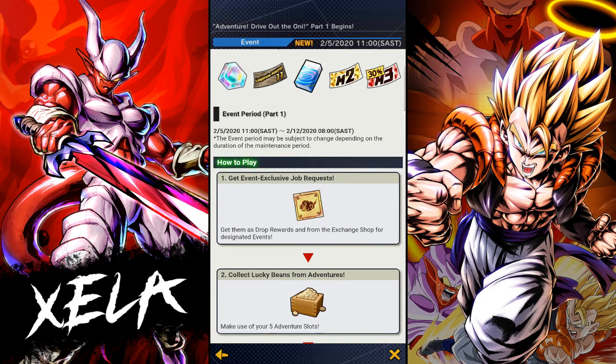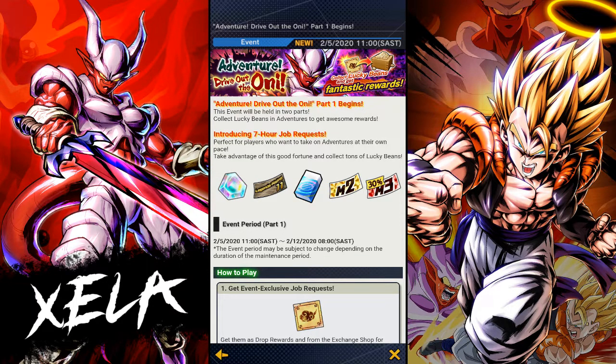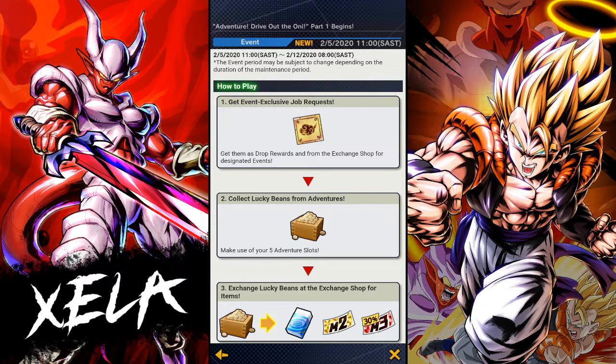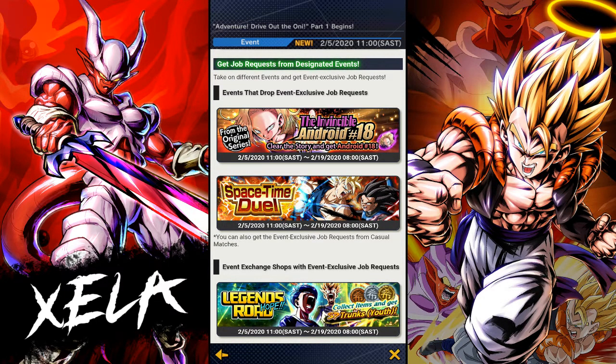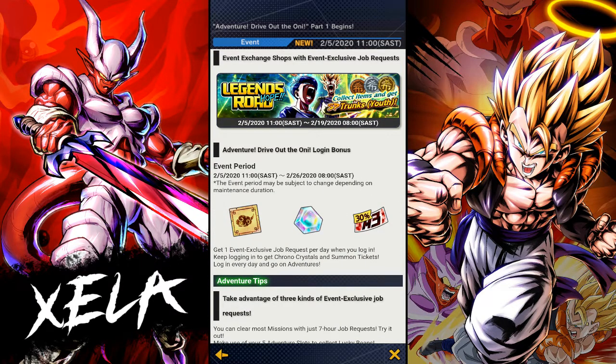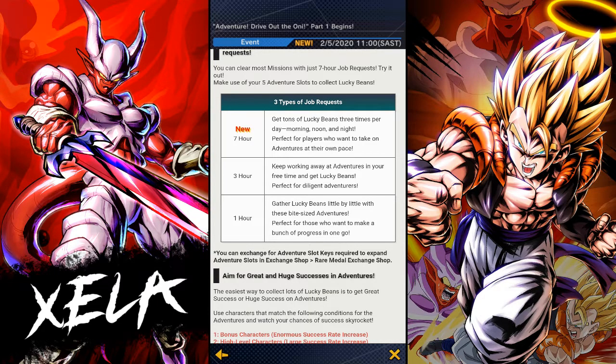This adventure actually seems nice considering its rewards — you get slot removers, crystals, and legend summon tickets. I'm glad they finally introduced a seven-hour adventure, so when you're sleeping at least seven hours can pass and you get decent rewards. I got around 14,000 overnight after five seven-hour adventures expired, which makes a huge difference. You also get tons of lucky beans three times per day — morning, noon, and night — perfect for players who want adventures at their own pace.